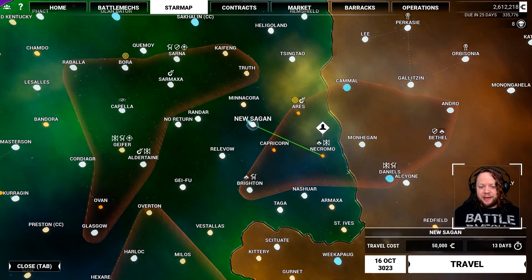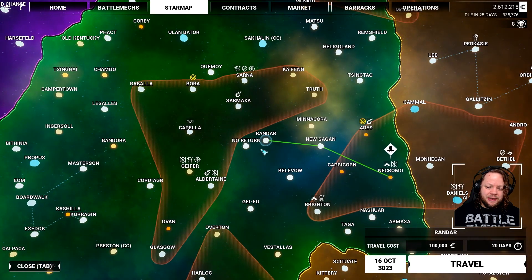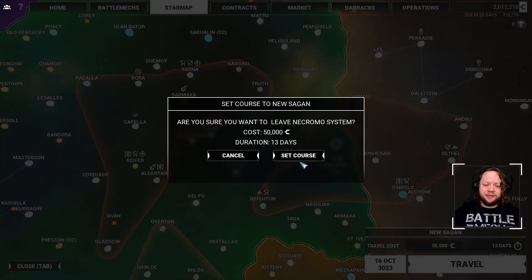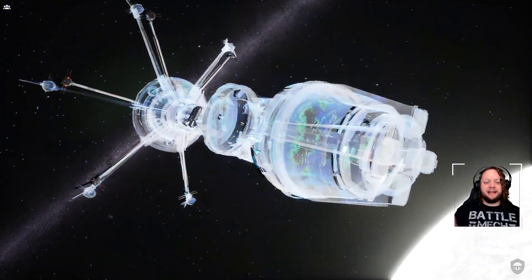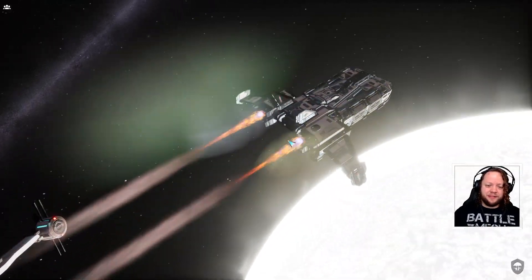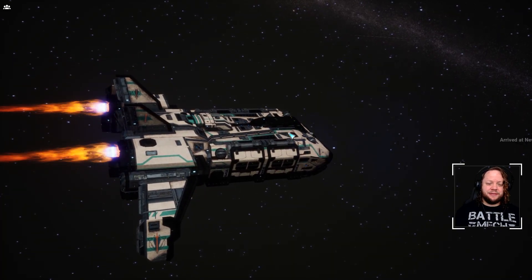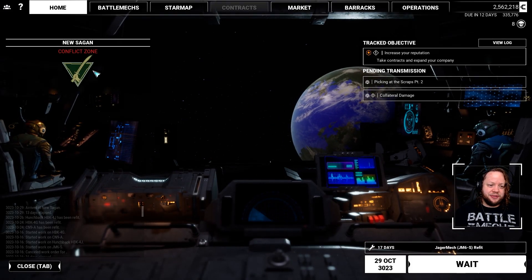We're going to bounce through some systems on the way there and hope that we can maybe do some repairs, but as we've seen in the past, there doesn't seem to be any guarantee of that. We tried to look for repair zones outside of the industrial zones, and we basically just ended up jumping through a bunch of systems and not finding a single repair bay. I'm still not 100% sold on the idea that you can repair in non-industrial zones and non-war zones.